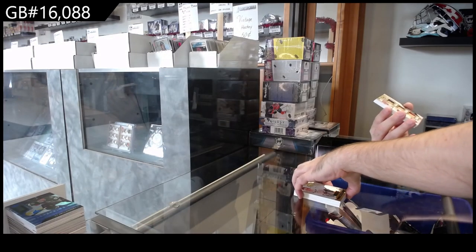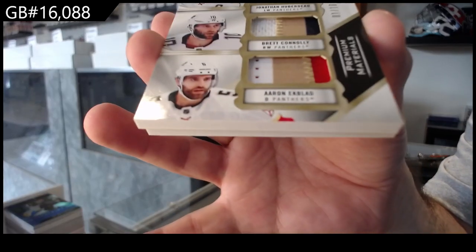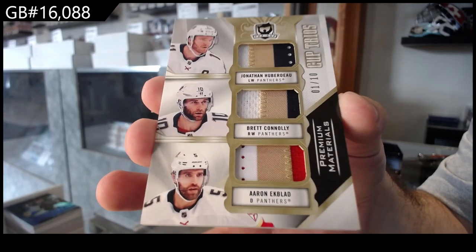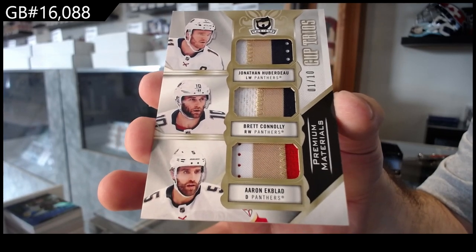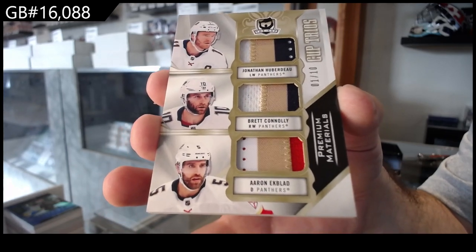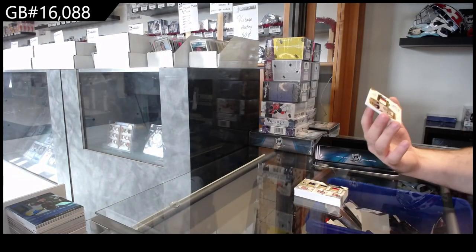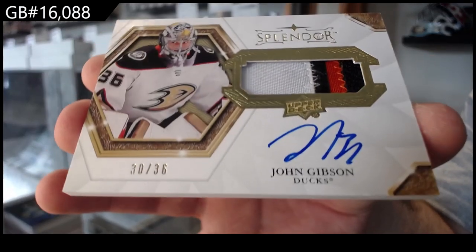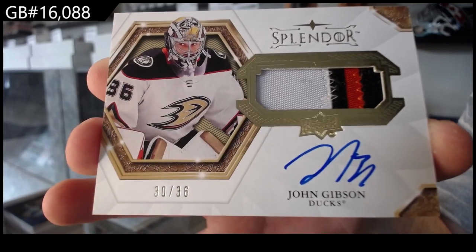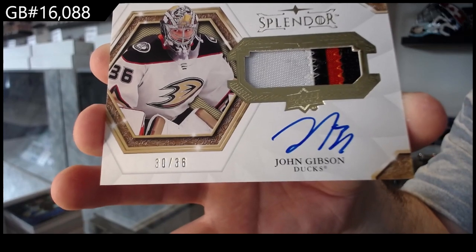Oh nice - triple patch, number to 10, Hubert Ekblad Conley, Florida. Triple patch number to 10. We missed a base card in this pack but everything else is pretty damn good. Finish off number to 36, Splendor patch auto, John Gibson, Anaheim Ducks - everything else is pretty much an auto, auto rookie, or auto patch. There we go, and then we have to do the loop.